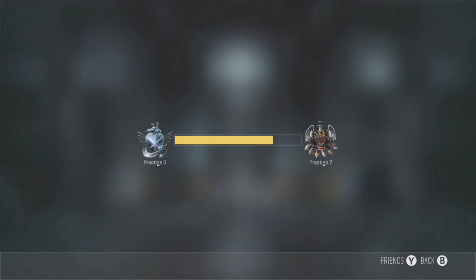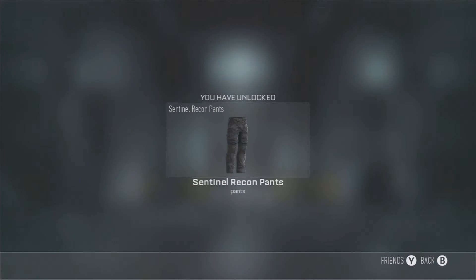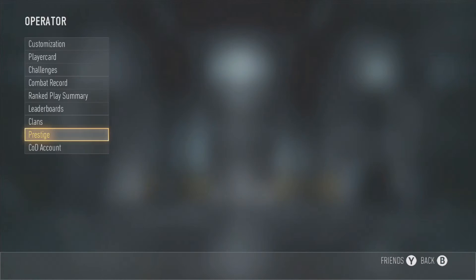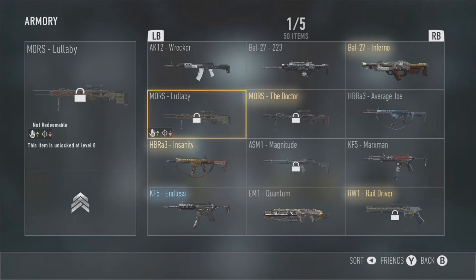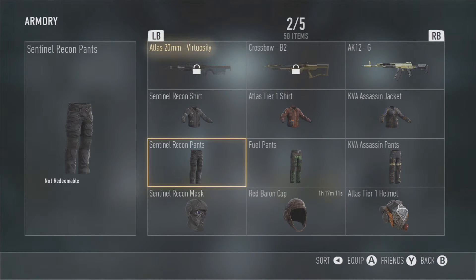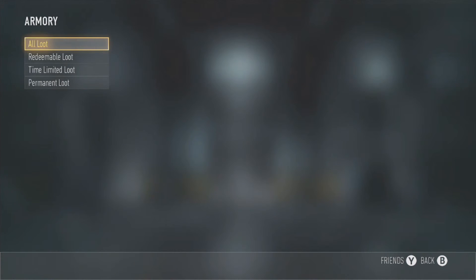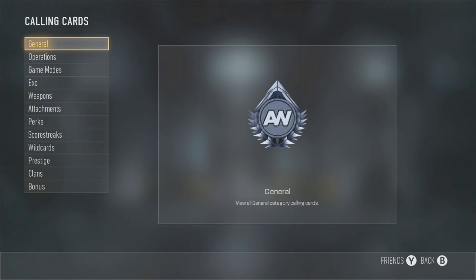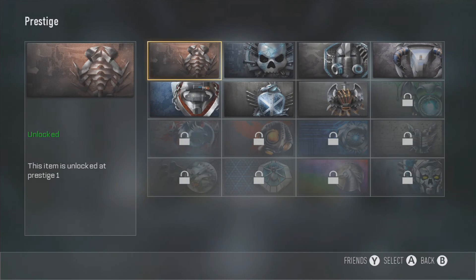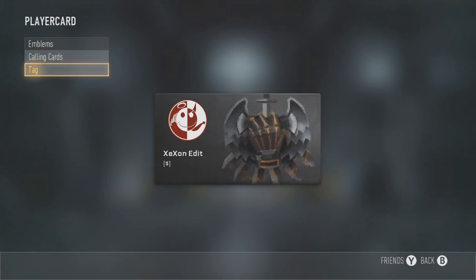End of prestige! We get a nice player card — set no recon pants. Let's see what we got. There it is — the prestige 7 emblem right there in the player card section. That's pretty cool, I'm going to put that on.